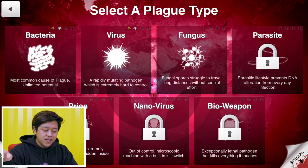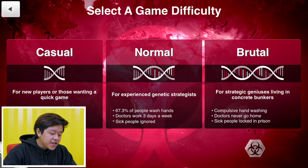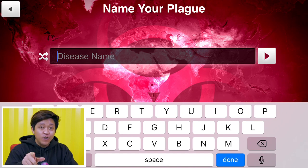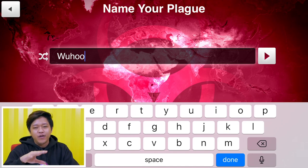We're just gonna jump into the game right now and we are going to kill the world. Since the plague we're facing is a virus, we will choose the virus option. We're gonna play normal. Stats show 67.3% wash hands — do you wash hands? Sometimes. Doctors work 3 days a week, sick people ignored. Guys, remember: when you're sick, always head to the doctor no matter what, especially in these times, even if it's a slight cough. We're gonna name our virus 'Woohoo.'